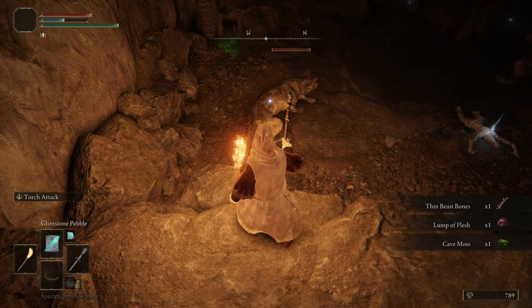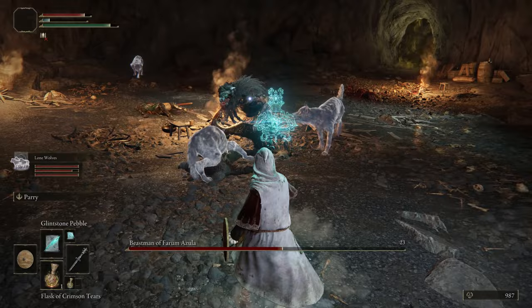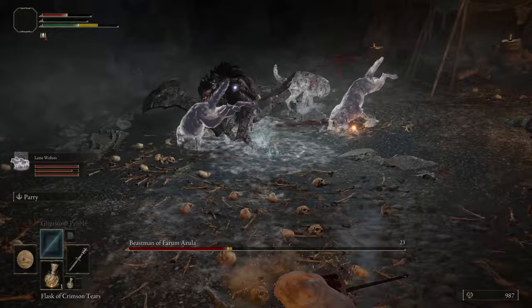You start out with the Glintstone Pebble and the Glintstone Arc. The Arc you won't really use too much — it's a relatively AoE spell in a cone in front of you — but the Pebble is what we're going to use all of the time. It has such a low FP cost but does a decent amount of damage, and you will just be using this throughout most of the game.